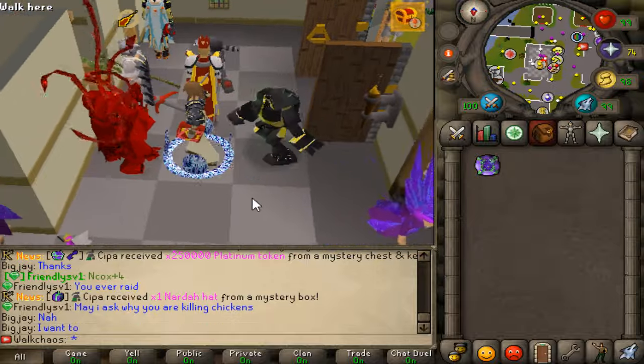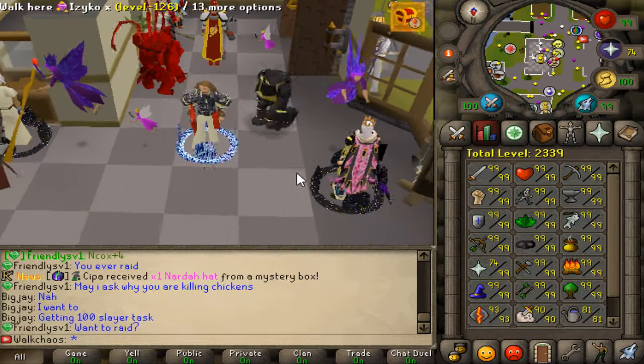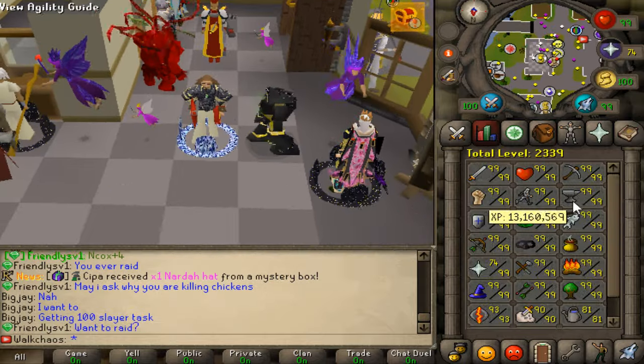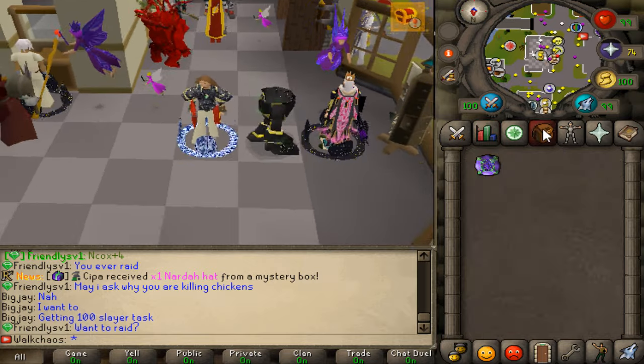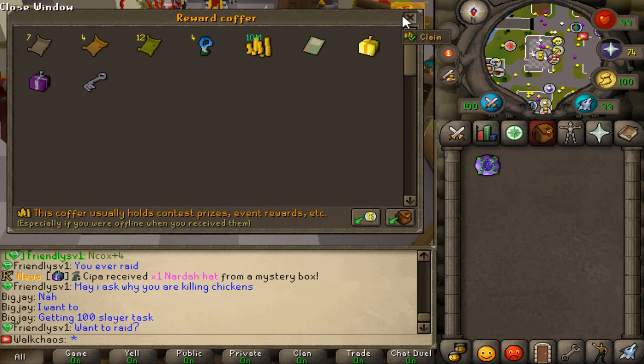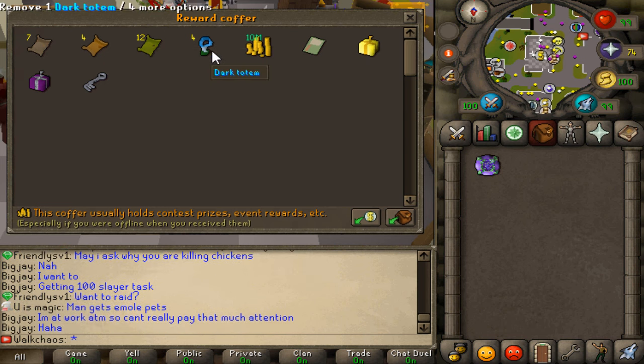Let's get right into the video. We're getting closer and closer to getting the max cape on the main account, which I love to see. We're going to get a couple more grinds going today, and I might do some gambling as well. First things first, we've got four dark totems which we're going to use right off the bat.